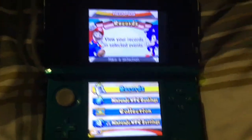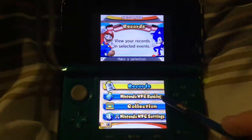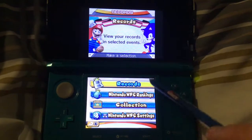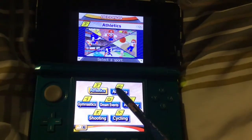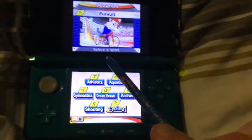So in the records you have: records, Nintendo Wi-Fi connection rankings, collection, and Nintendo Wi-Fi connection settings. Within your records you can look at athletics, aquatics, gymnastics, dream events, archery, shooting, and cycling.